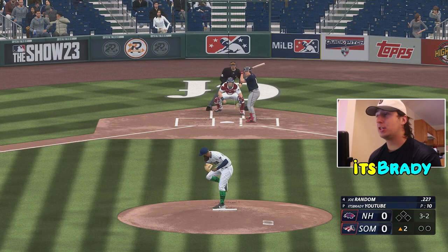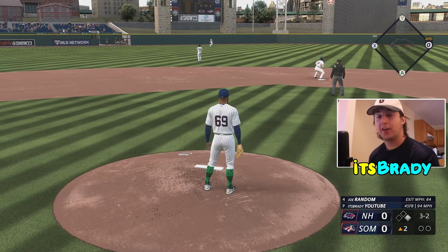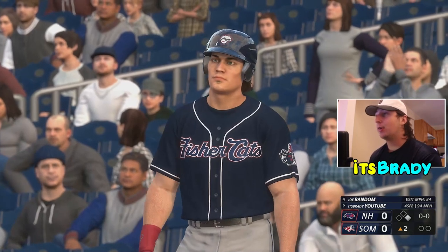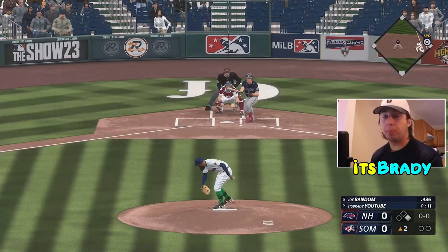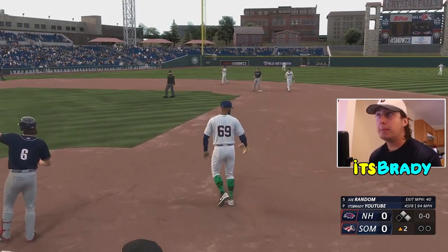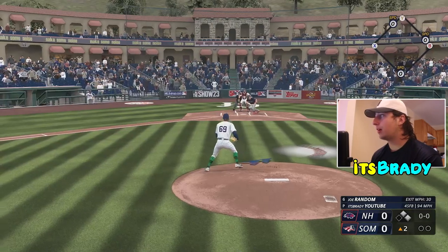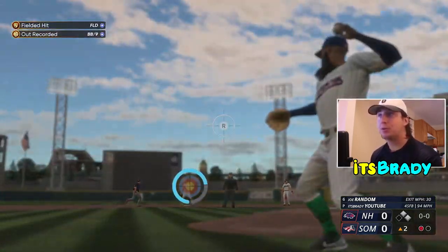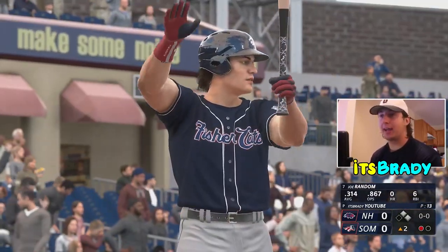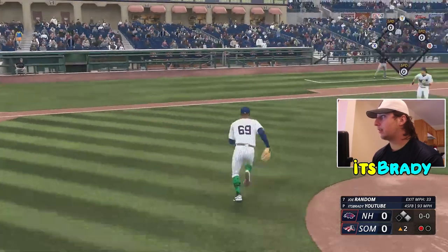You're getting 1800 to 2200 XP per game, and each game takes anywhere from seven to eleven minutes depending on how long it goes. You're also getting program XP — each time you hit a new milestone in your ballplayer's specific program, you get a 2000 to 3000 XP boost. That adds significantly to your XP-per-hour totals and helps your ballplayer earn equipment and tier upgrades.